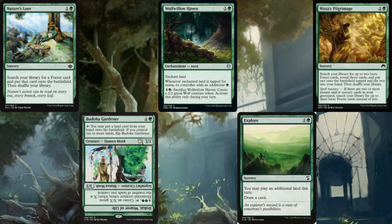Wolf Willow's Haven is an enchantment that ramps a land so it produces two mana rather than one, and later we can sacrifice it to make a 2/2 wolf. Explore draws us a card, which is really nice later because we often have so much mana and want to filter through our deck quickly, as well as letting us play an additional land. Nissa's Pilgrimage costs three mana and searches for two basic forests — one into hand, one into play tapped — but with Spell Mastery it gets three lands instead, making it strictly better than Cultivate in our mono-green deck.